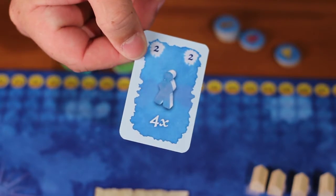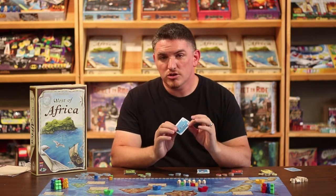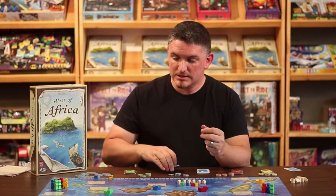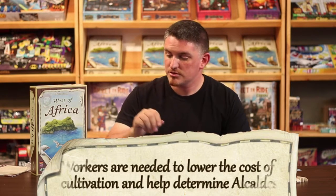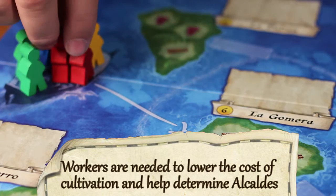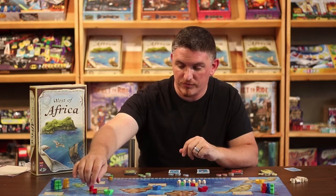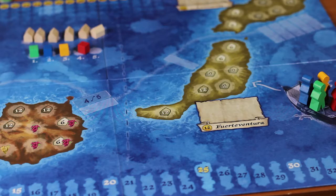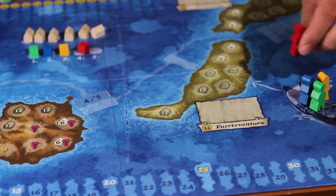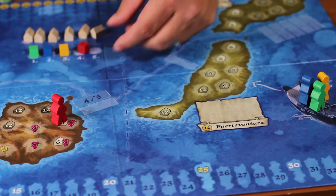We're going to start with the move workers card. When moving workers, players do not need to play an island card to show where they're going. Instead, they have four move points that they can split between their workers. For example, if the red player wants to get two workers to La Gomera, that takes two points, one for each worker. With two points remaining, the worker near Fuerteventura can move to Fuerteventura and then along the sea tracks to Gran Canaria.